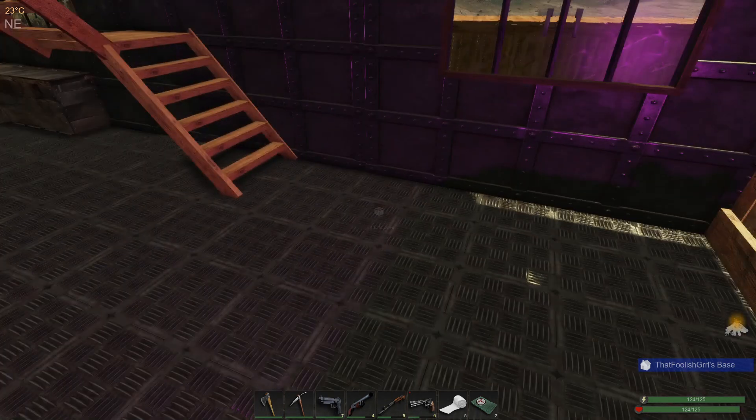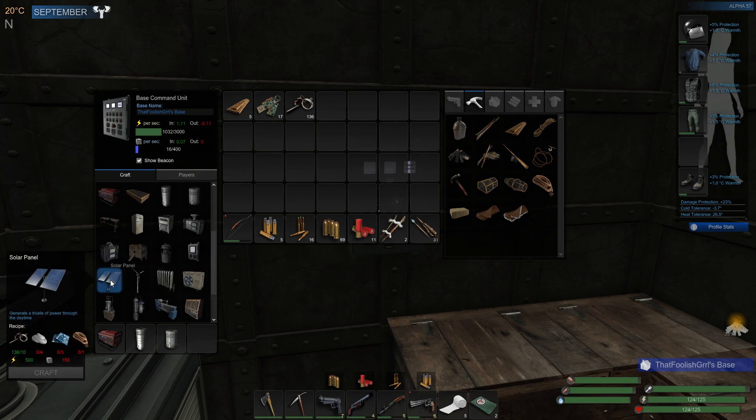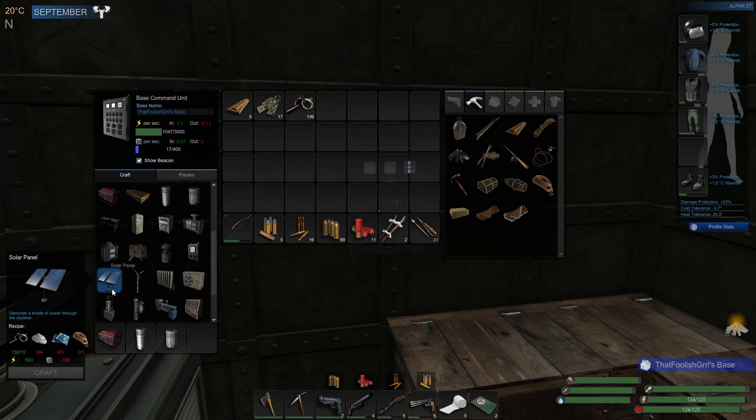That would make us three rope. How much do we need? Looks like we would only need three. Okay so we could do a solar panel next — we just gotta wait for the mass to go up.